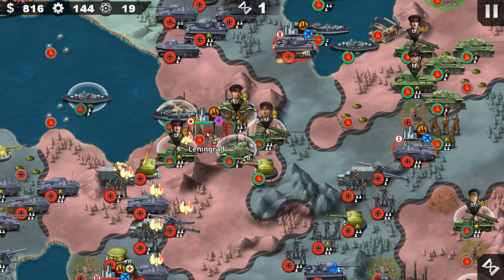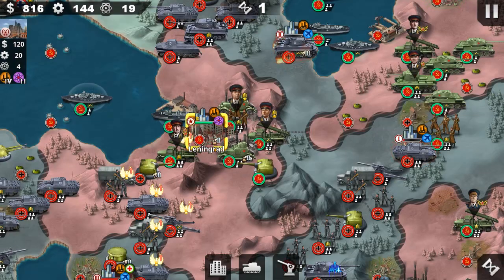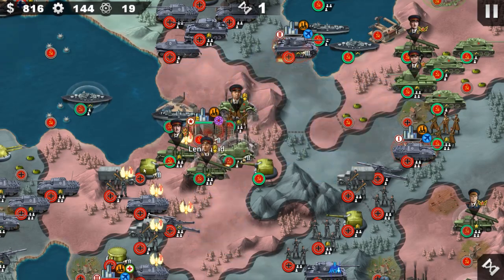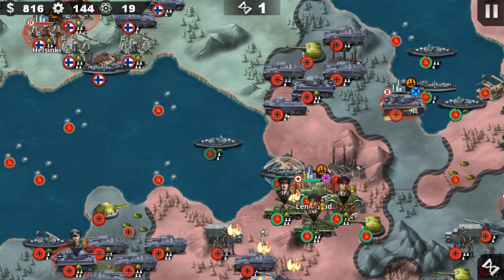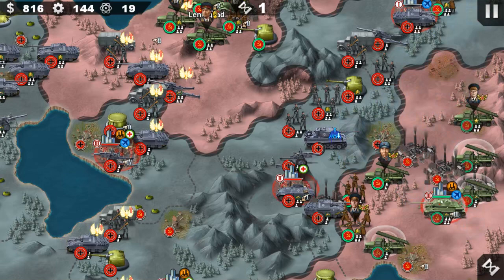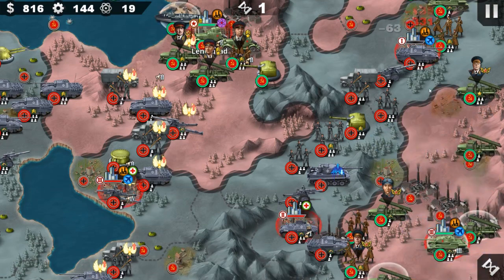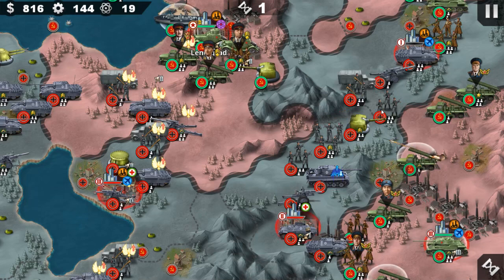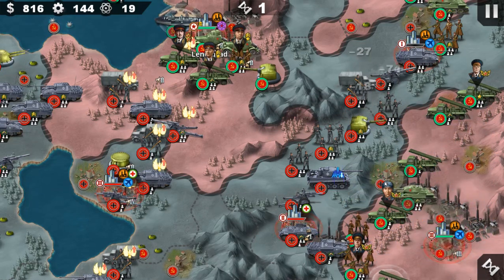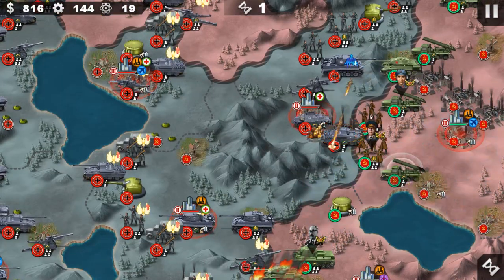Maybe we can get the super rocket — oh my god, too bad too bad! I thought I had a chance, but anyways let's wait a few turns. Maybe we can regroup. Okay, we can capture some cities in the north so that we can link up with our troops.